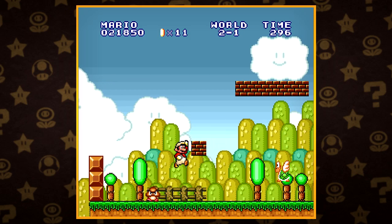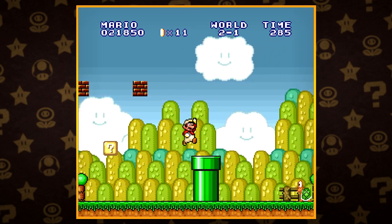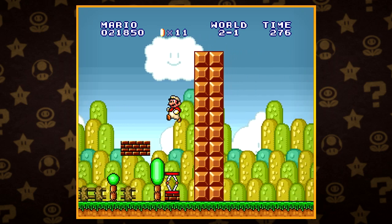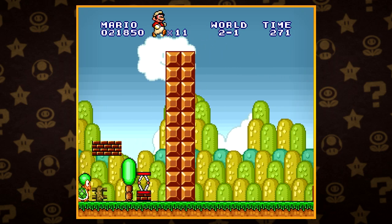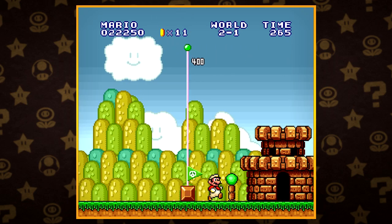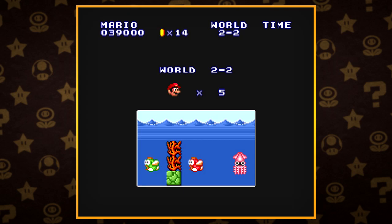And you know what, if I can actually keep this Fire Flower until the next level, I'll have an even easier time, considering the next level is actually an underwater level and the enemies are a jerk. So if I can actually make it up this spring, we can finish off — gosh dang it, 400 points, that's totally lame, but whatever, I'm not gonna complain. Considering we finished 2-1 and we didn't lose the power-up, we should have a pretty easy time in World 2-2.